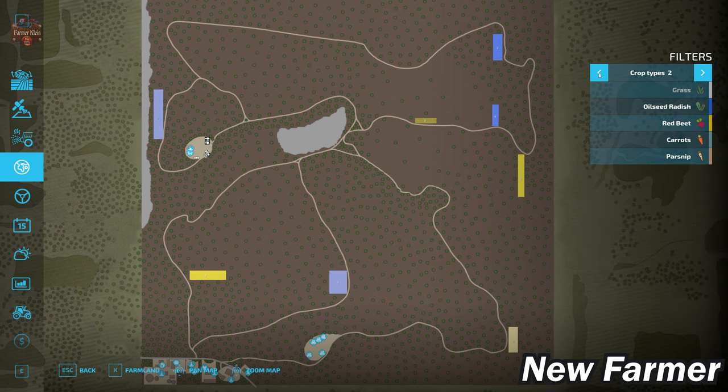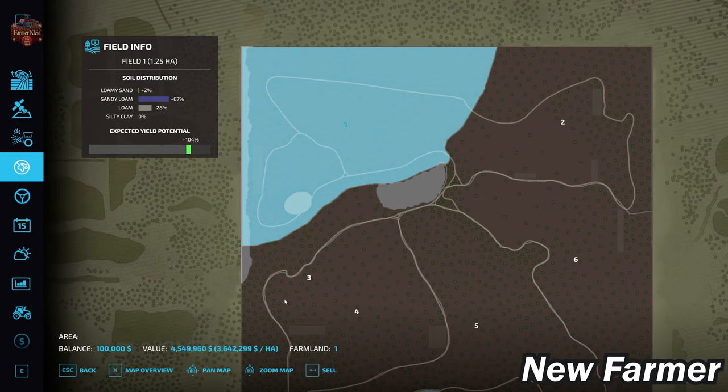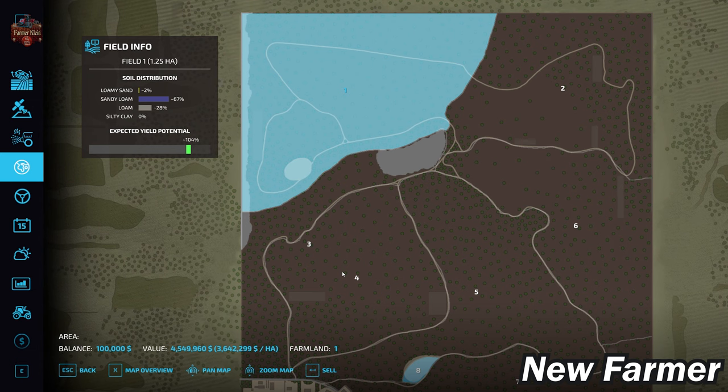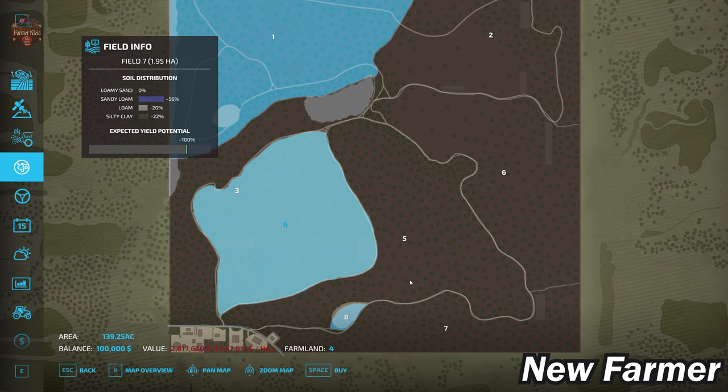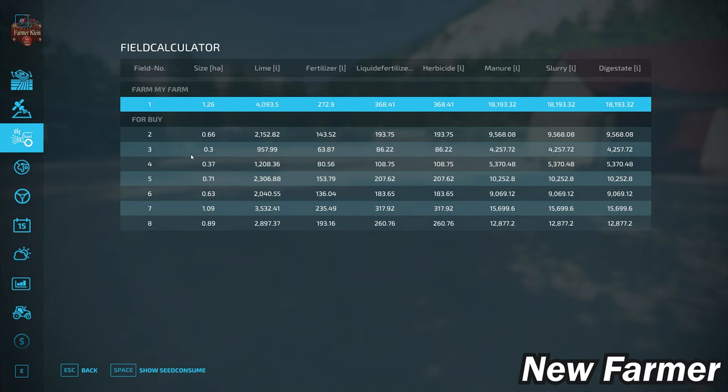We do have all the standard crops available in FS22 on this map. Looking at our lands, we start by owning Farmland ID1, which is a huge, massive area in the northwest corner — $4.5 million is the purchase price. That's why you really need to start this map in New Farmer mode, because everything is just so expensive. There are only eight viable farmlands, of which we own two. Farmland ID1 is 91 hectares containing one field. Farmlands ID2 through 7 we do not own. Field 1 is just 1.26 hectares, and fields range anywhere from 0.3 up to 1.26 hectares. If you're going to do any real farming on this map, you're going to be making your own fields. This is a wilderness/forestry map.